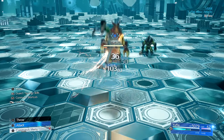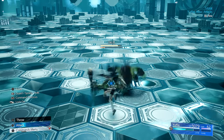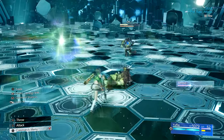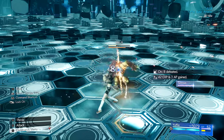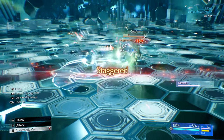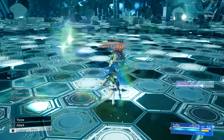On the ground Yuffie has a short square spam combo that ends with her launching her target up and slamming them back down. You can hold square at any point during this combo to perform a maneuver that lands an attack on the locked-on target and also jumps Yuffie out of their melee range. This is perfect for setting up her ranged weapon attack.